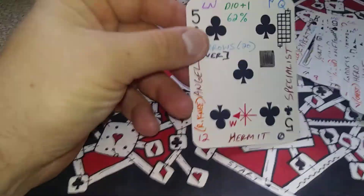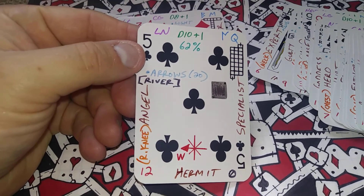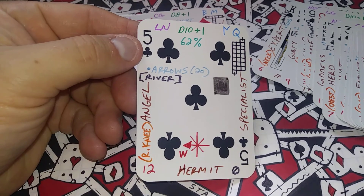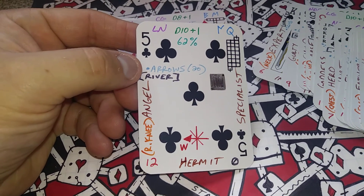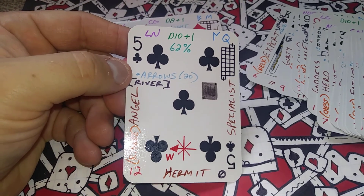I've also been tinkering on this deck of cards, like I showed you recently. I've added more stuff — there's just so much stuff you could add to these cards. I've got alignment, random damage dice, runes and letters, percentages, items, terrain types, damage dice, archetypes, and directions.